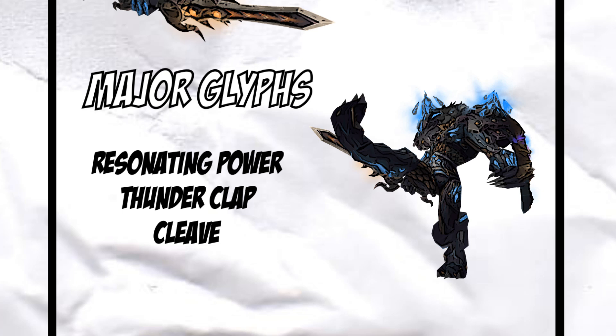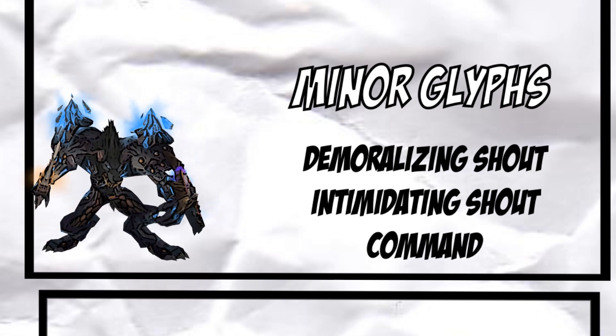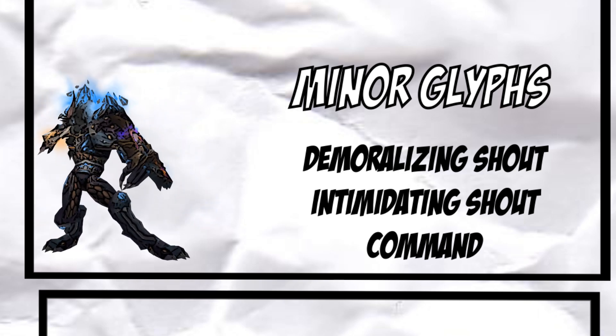Unless you're only doing single-target tanking, Cleave is a good one to have. Long Charge, Rapid Charge, Spell Reflection, Sunder Armor, and Intervene are also good choices if it suits the fight. For Minor Glyphs you have a few options — nothing here is going to make or break you. I like Demoralizing Shout, Intimidating Shout, and Glyph of Command.